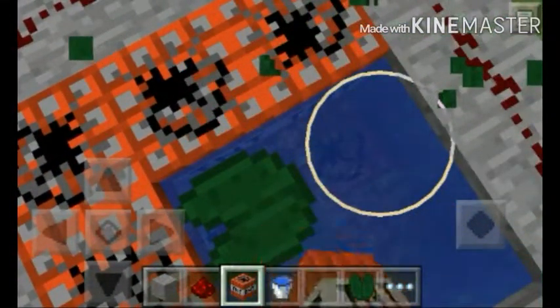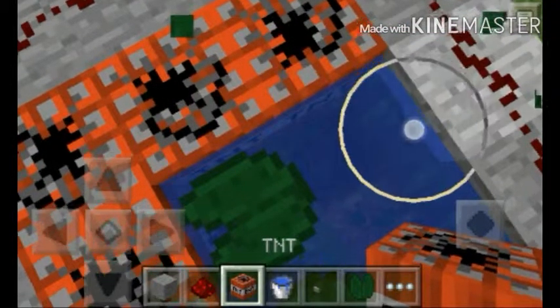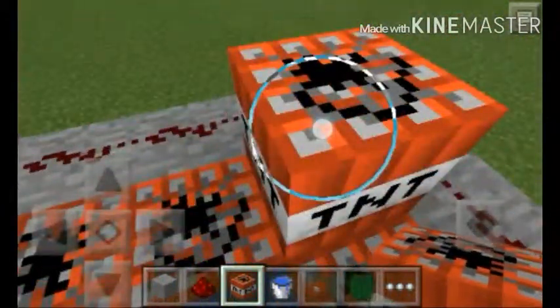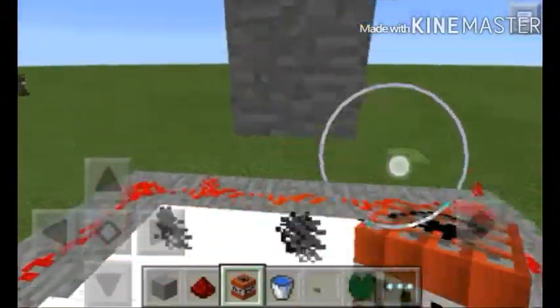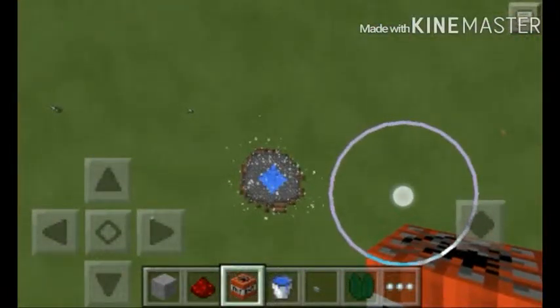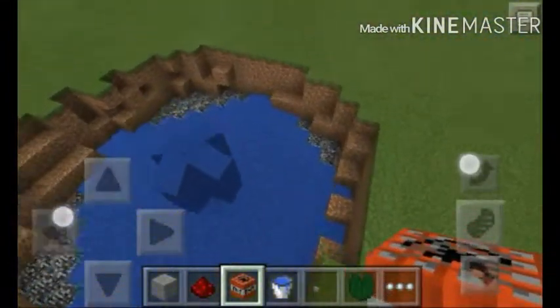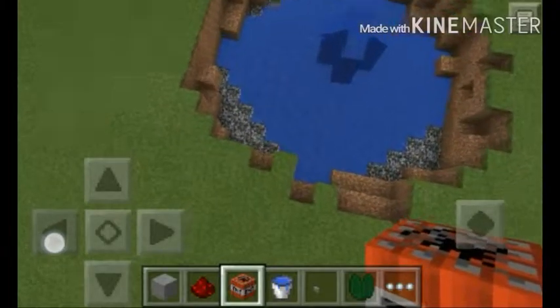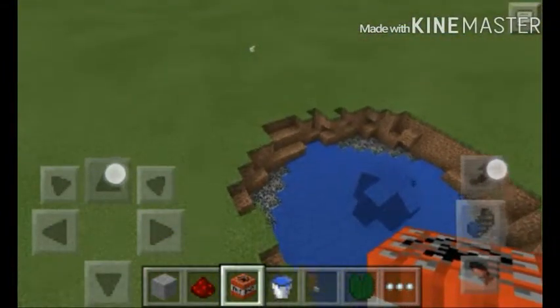Now let's break the lily pad and start an experiment I've never tried before. Put TNT all around, break the one in the middle, hit the button, and get ready to jump — three, two, one! Whoa! It broke the creation though, so you might not want to do that. It made a little flat one.